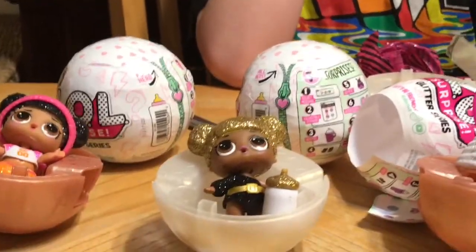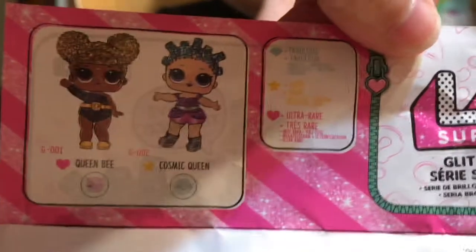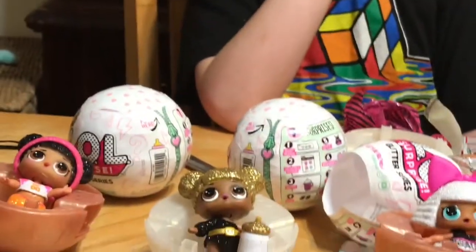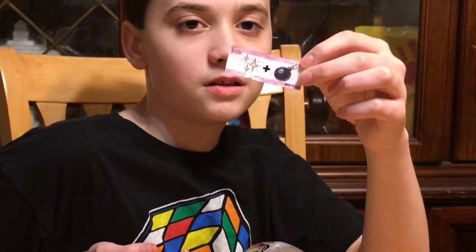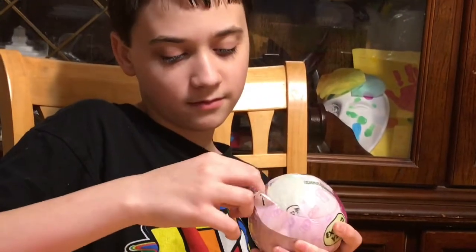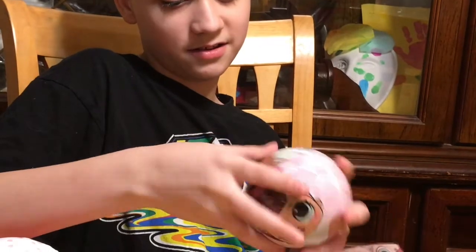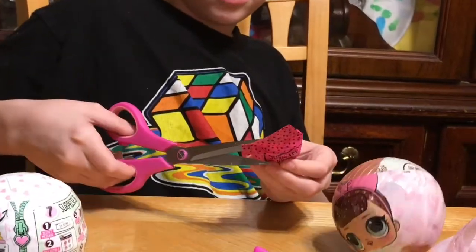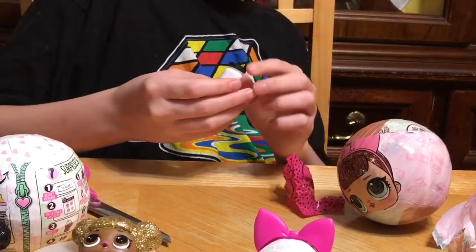We only opened like four out of our ten. That was a good batch. Queen Bee is ultra rare and Cosmic Queen is the rare — isn't that awesome? So I think we are going to try another one. What's the hint? Glitter bomb. Yeah, glitter bomb. Okay, let's see. Is that a gold ball? Yeah. Okay, so we were wrong on that one. It's okay — we got what we needed. We still got Cosmic Queen and Queen Bee, so we really don't need any more pearl balls. We kind of need the gold balls at this point to complete our collection.